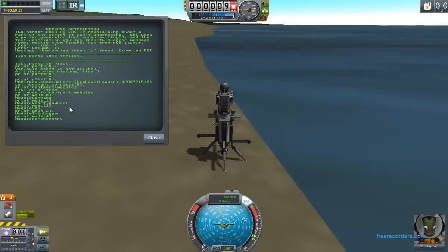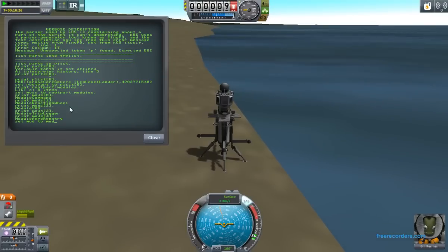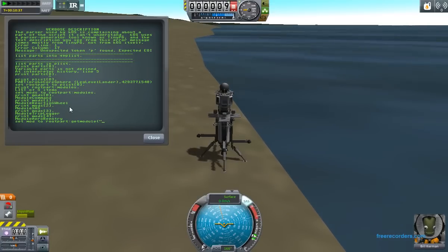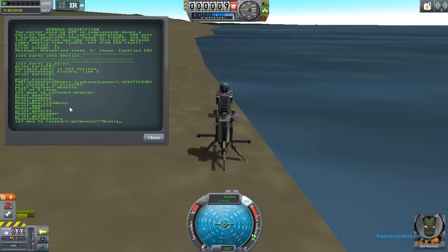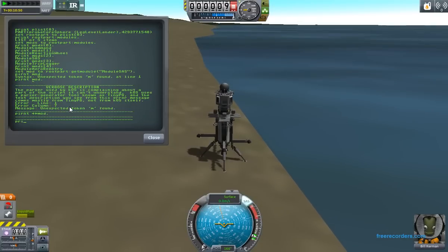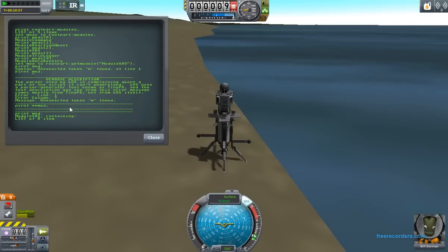Because this root part is an actual command module, it has 'ModuleCommand', 'ModuleReactionWheel', 'ModuleSAS' - these are all the things that command parts have. So let's say I wanted to look at one of those. I can set some variable to 'root_part:get_module' and give it the name of the module I'm interested in - this can be done case-insensitively. So I'll say 'ModuleSAS', and that tells me I now have a handle on the SAS module.